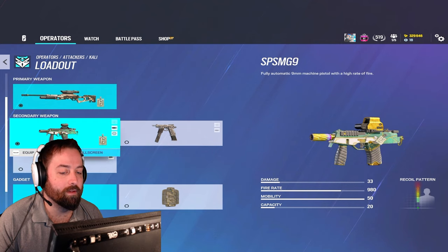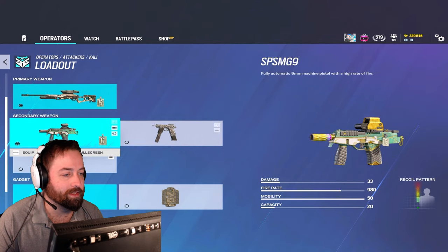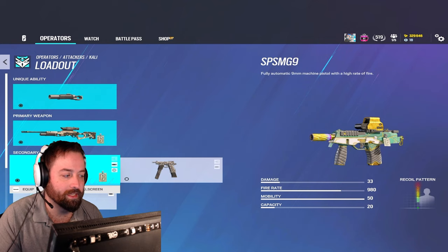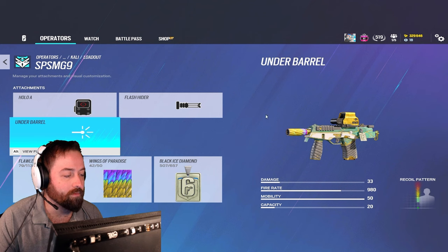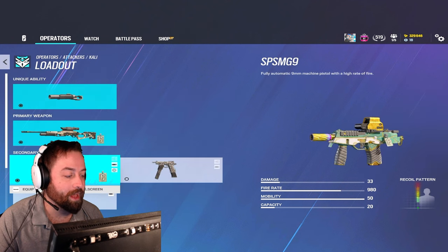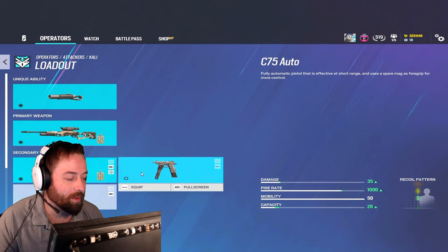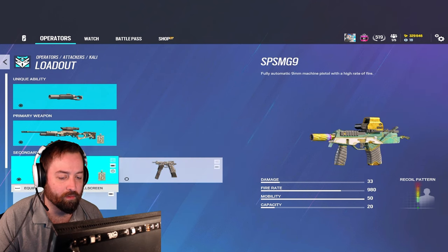Then you have the secondaries. Honestly, there's only one solid choice and that's the SPS. You have a scope on it, it's pretty decent, it has decent recoil. If you have to get up close after using your sniper rifle for a minute or two, this isn't a bad option. The D75 — you might be able to get away with it, but it's iron sights and basically almost the same stats with more recoil. There's not much reason to run that over the SPS.